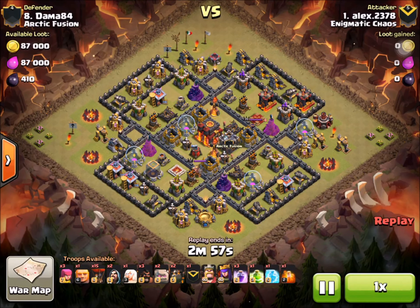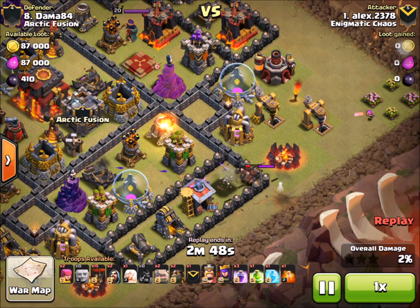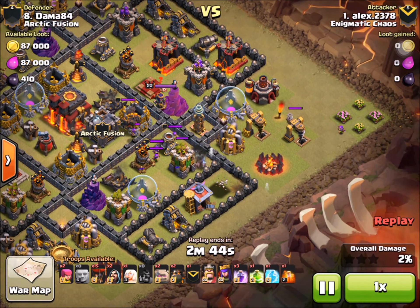This is especially true if you're using a three-star army such as GoHo, shattered, or CB LaLoon, because you have an army composition that is very specific to the base and you can't sacrifice spare troops to distract the hound — troops like extra hogs, extra loons, or an extra golem.